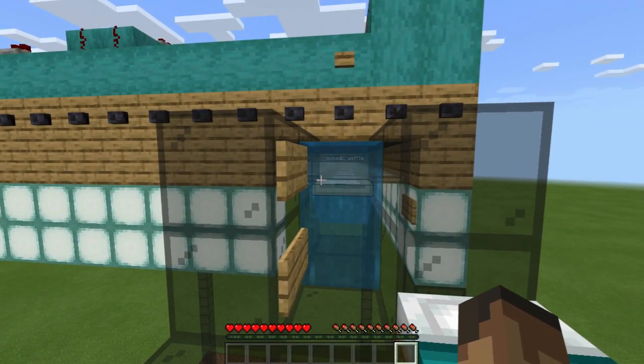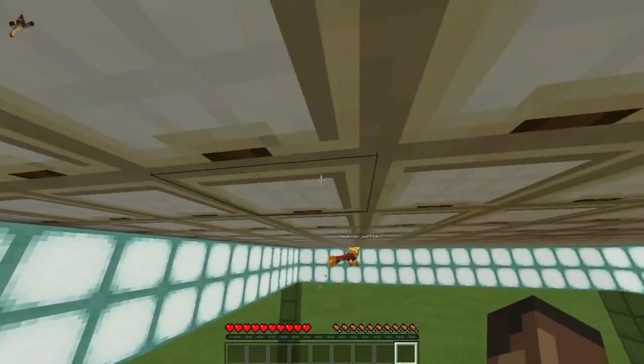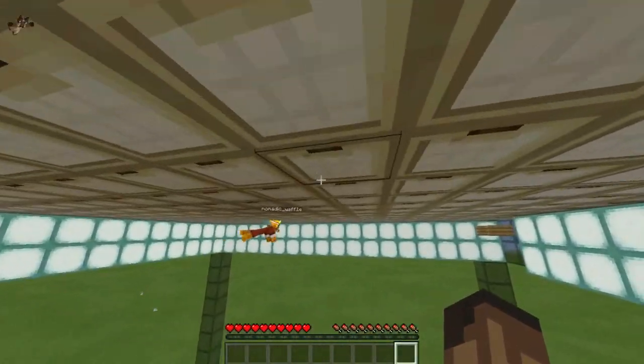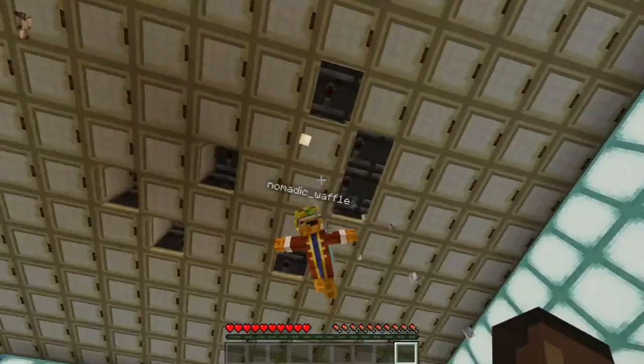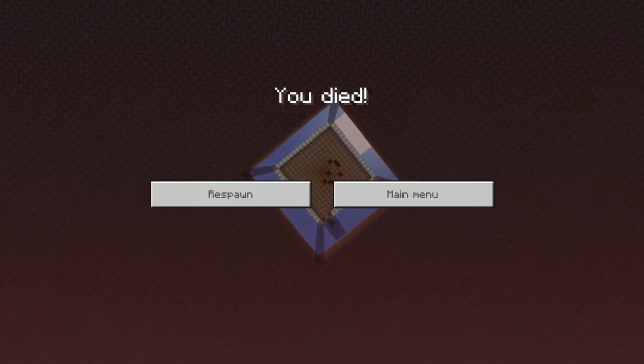We did it! We invented Upside Down Spleef. This game is just like regular Spleef, except that you're hanging from the ceiling. You can run around and try to open up the trap doors to knock people down. If you're the last one surviving, you win.